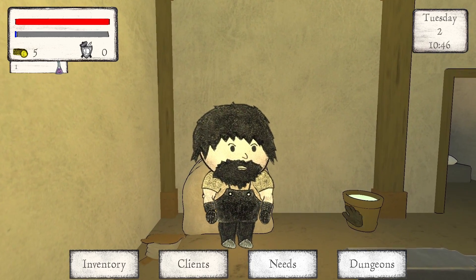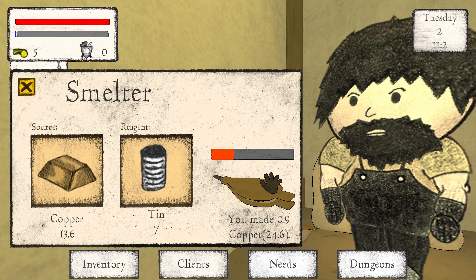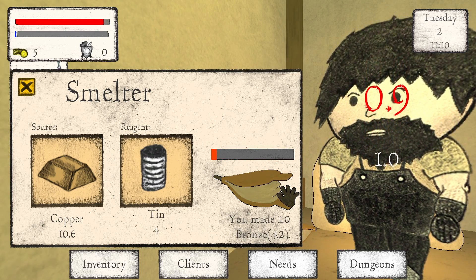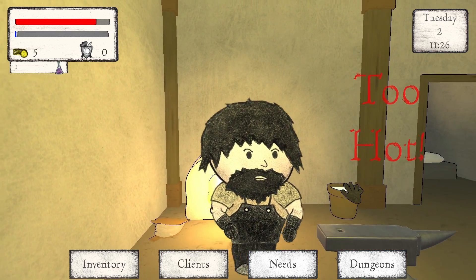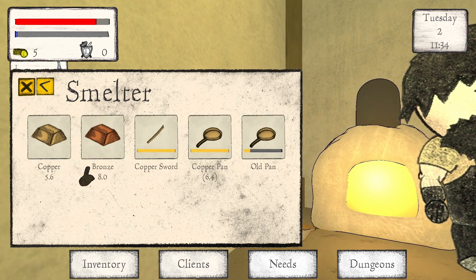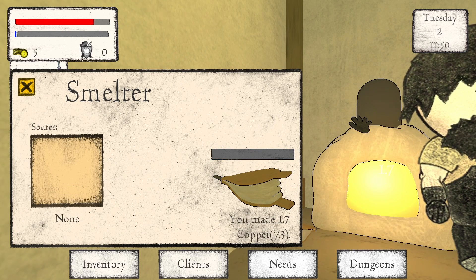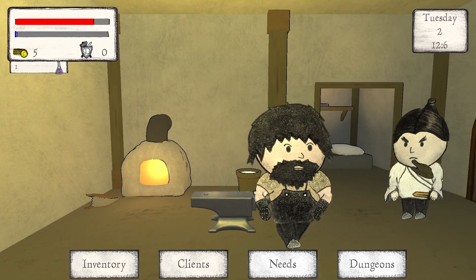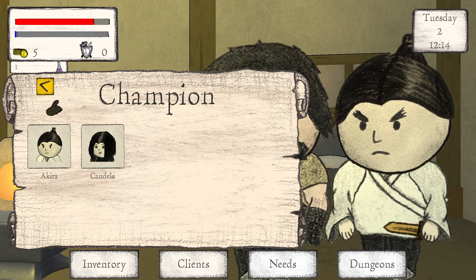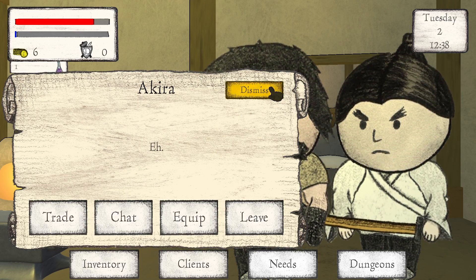I'll give him a new weapon. Too hot, too hot. I have a new customer. I'll give you your sword back. Do I get point-something gold? I do not — oh, I might. Okay, let me get out of here.